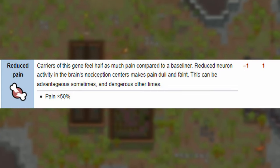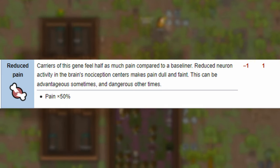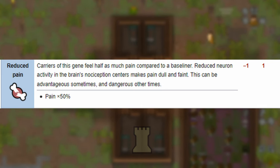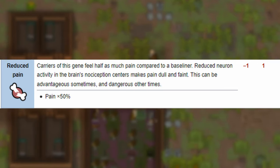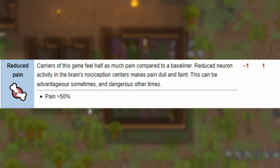Reduced pain — a little different to Robust, this reduces pain felt by half. They will not feel pain as much, making them harder to down in combat. These boys will just keep coming.